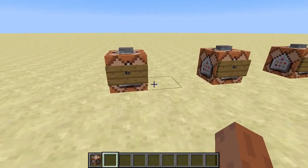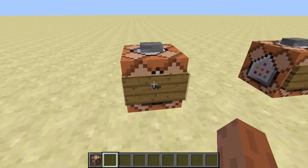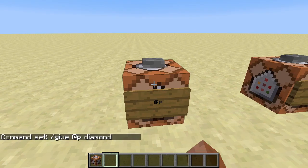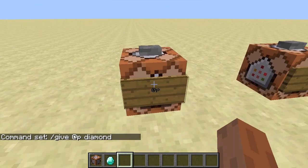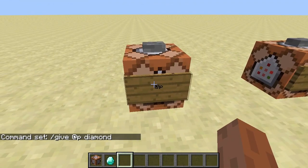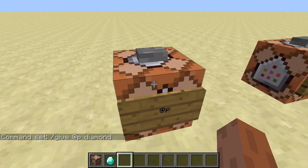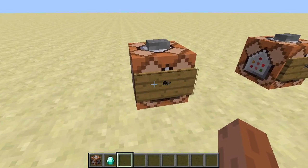Now, the first way to use this command is with the @p selector. So if we just go into this command block and type slash give @p diamond, with spaces in between give, @p, and diamond. Then if we hit done and press the button, we get a diamond, because we're the nearest player to the command block. The @p selector targets the nearest player to the command block, or wherever the command is being executed from.